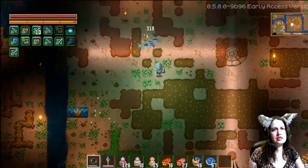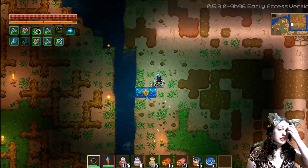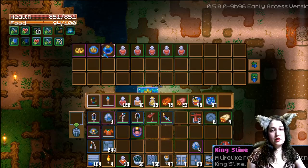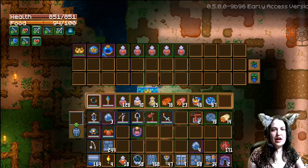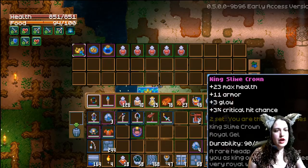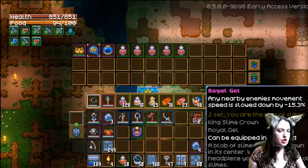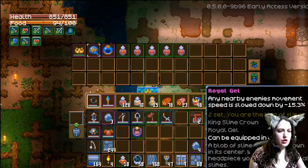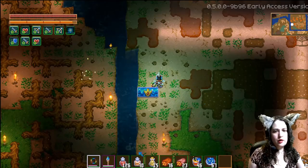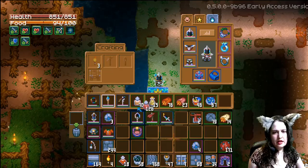This new ranged item that you can craft — with its attack speed — is actually pretty useful for this. Oh, look at that! It seems to drop the slime king crown and the royal gel pretty much all the time, which I do appreciate a lot.